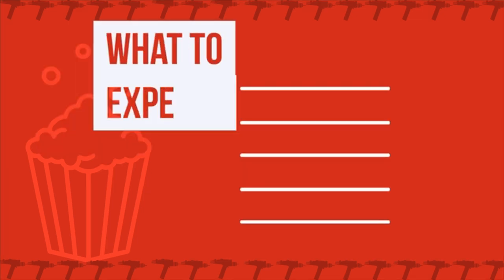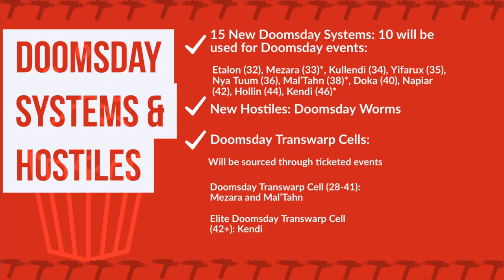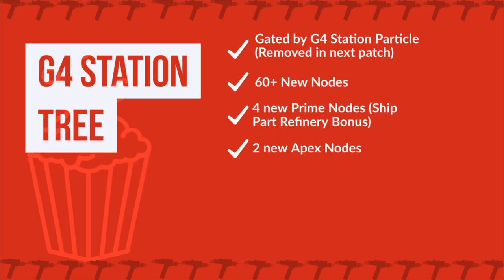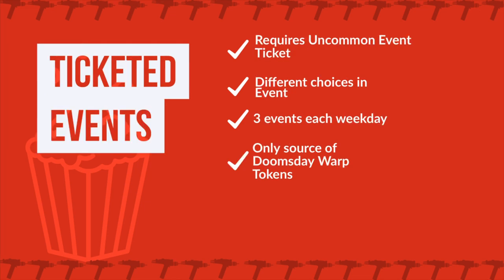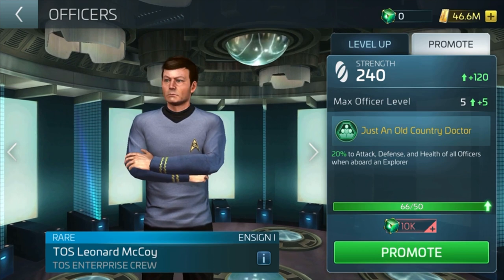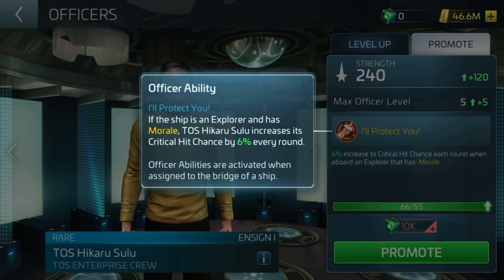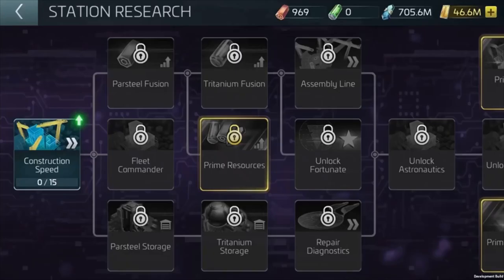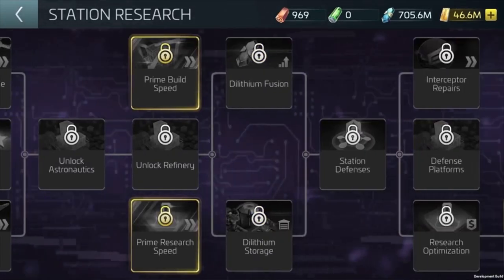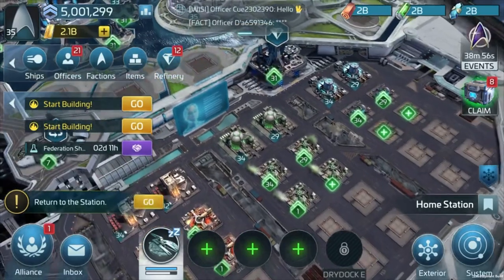This has been a preview of Patch 27. We have new events, new systems, new hostiles, two new TOS officers, a second builder, new station research for level 40+, new missions, and a new Ticketed Event System. There's so much more coming in this patch and I really can't wait until it hits. If you haven't got the Enterprise, or even the ISS Black Jellyfish, get it now — or if it needs upgrading, do it now before the patch.